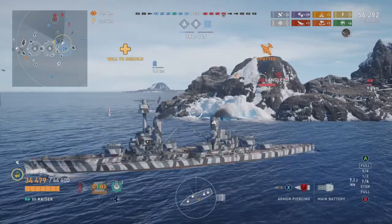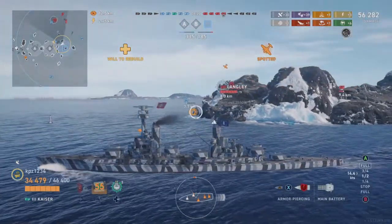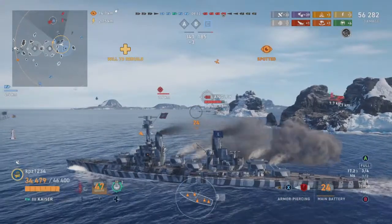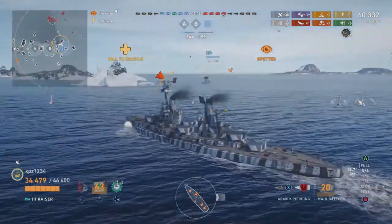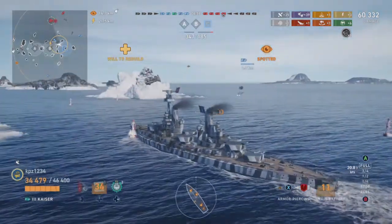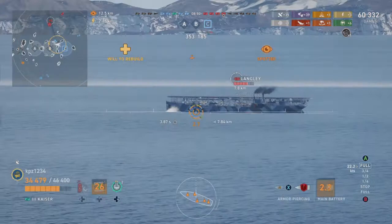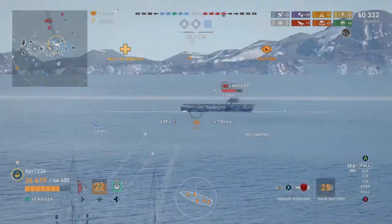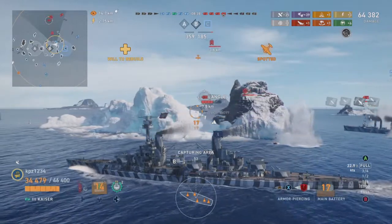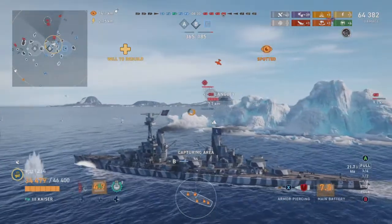We're here in the Kaiser on Polar in this domination match. We got one kill and we are up by that one kill. The Langley is very boldly coming into view — I do not recommend this tactic by this aircraft carrier commander. On these lower tier aircraft carriers, you want to aim to the rear half of the ship — that is where you can reliably get citadels. I was trying to do that but I misestimated his speed, so here we're aiming a little bit farther back. He looks like he was turning away, which is why those shells didn't do what I thought they should. We want to stay in the cap and continue capping.